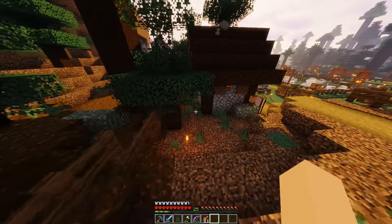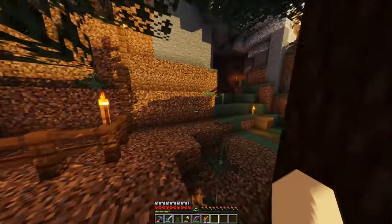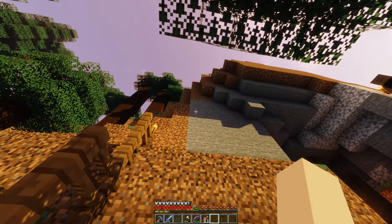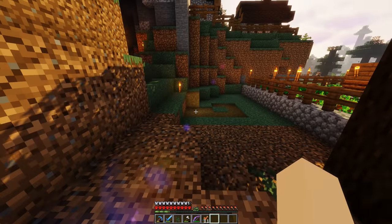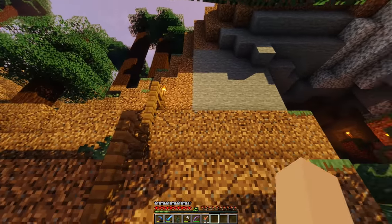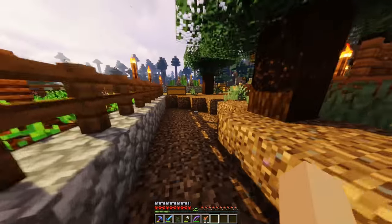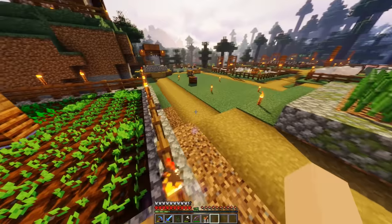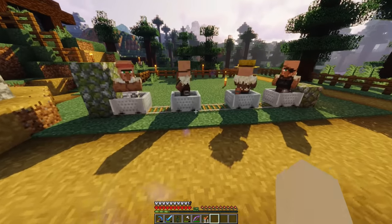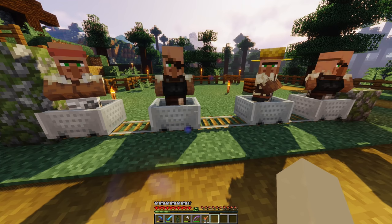If anything does randomly slip inside, I also wanted to put some fences at the top just in case anything falls off the cliff into here. I ran out of fences so I'll do that later. The fencing should hopefully prevent zombies, creepers, and skeletons from spawning inside. As you can see, some of these guys already have jobs — one of the weaponsmiths kept his job the whole way through, and the rest were jobless when I was bringing them over here.